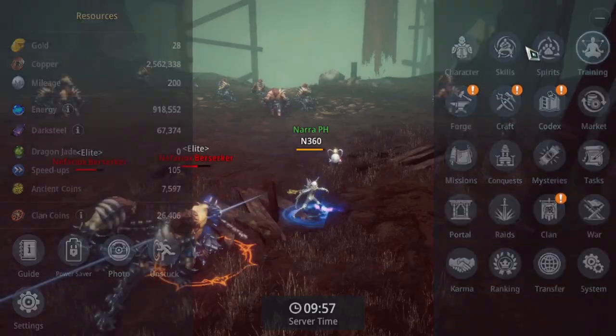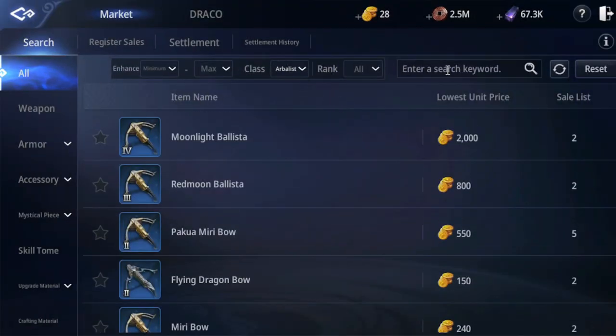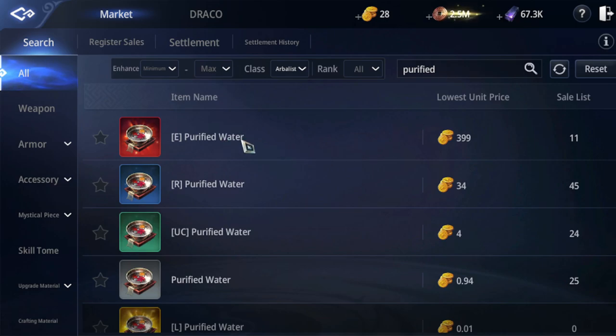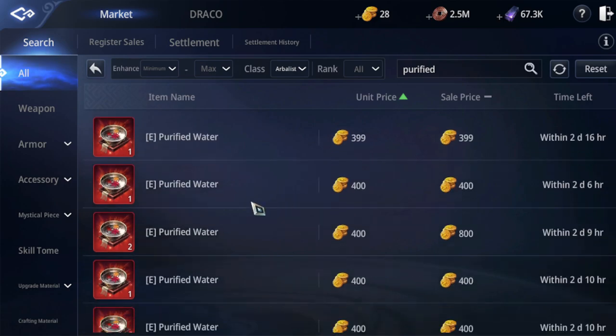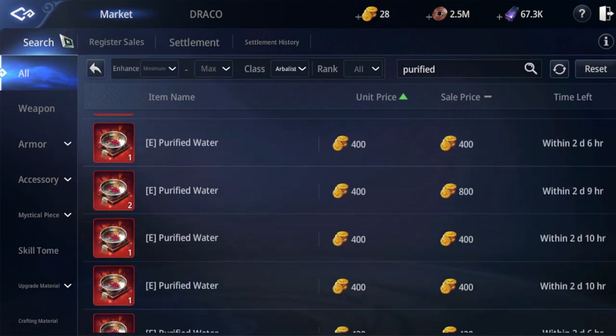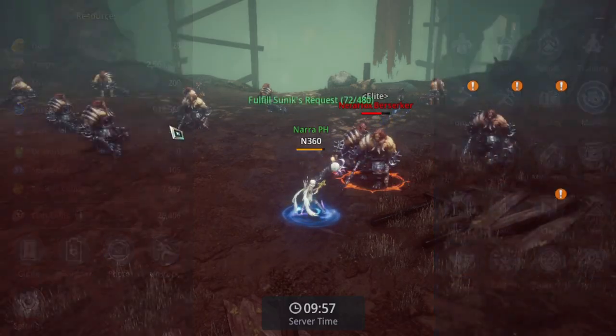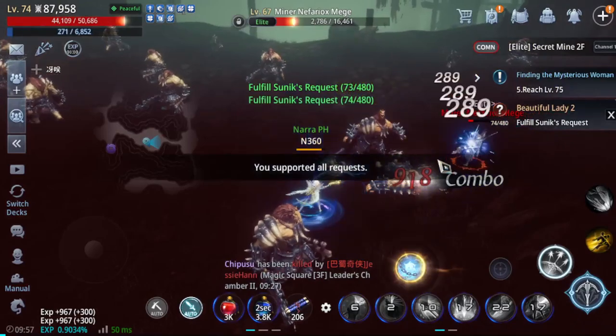So check natin yung price ng purified water — sobrang mahal. Around nasa 399 guys, so sobrang hirap. Wag na wag nyo ibebenta. Ito siguro nagbibenta nito yung mga high level na, yung mga max na yung constitution. Pero para sa level natin, at saka free to play na tayo, so need natin i-save yung mga yun.